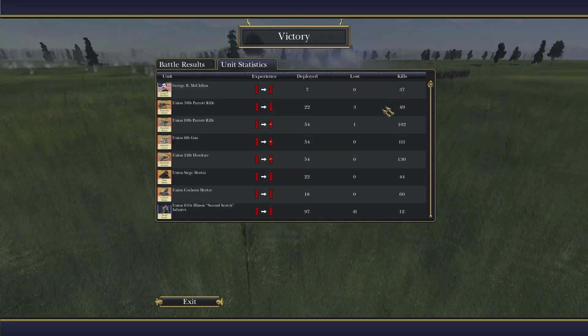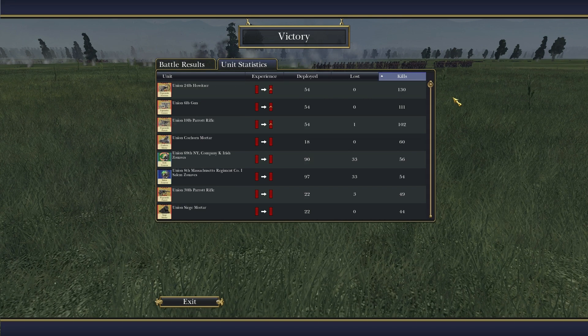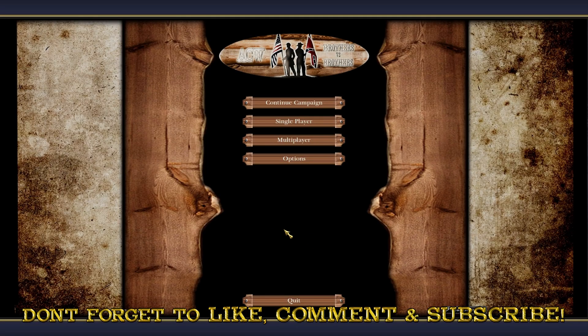We're going to end the battle here and have a look at the unit statistics. Who lost the most men? Of course the Zouaves. The howitzer just has that upper edge with the kills there — about as many guns as the 6-pounder and 10-pounder below them, but definitely the most kills. The 10-pounder and 6-pounder are about the same — I believe the 6-pounder hit more than the 10-pounder, hence why they killed more, although the 10-pounder does more damage per hit. The cohorn mortar was way more accurate than the Union siege mortar. The Parrott rifle, being fewer guns, did fairly well. Hope you guys enjoy that little preview — I will see you guys soon. Ciao.